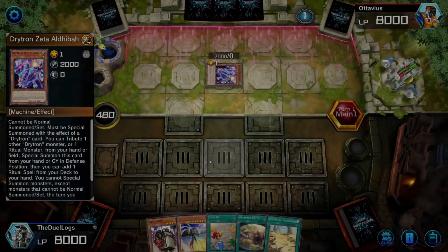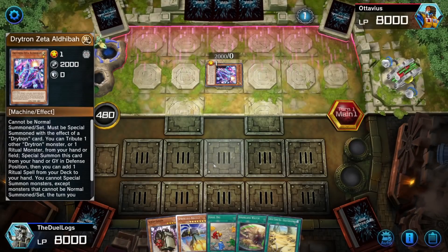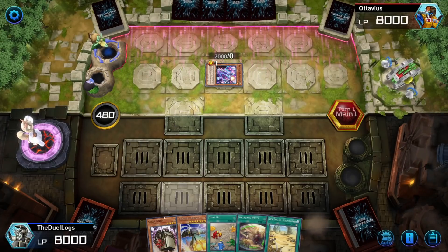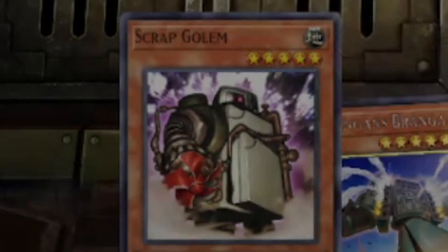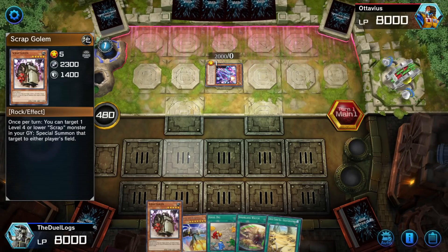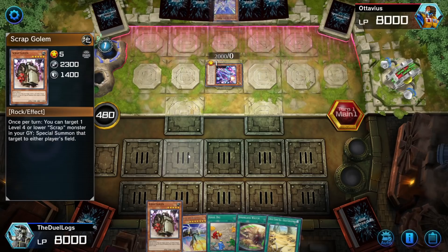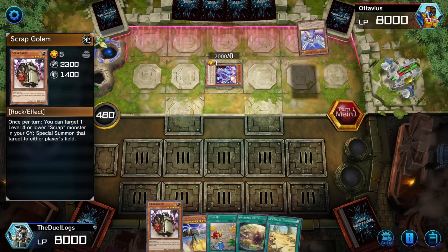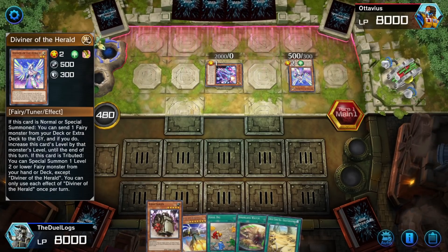Okay, next game — Dry Tron. I don't have any hand traps, and if I don't draw into any of my going-second cards I lose. I also drew the Fridge again — what the hell? I have a 60-card deck, that's like the one garnet I never want in my hand. How did I draw it twice? This is why I hate playing garnets — I always draw them.